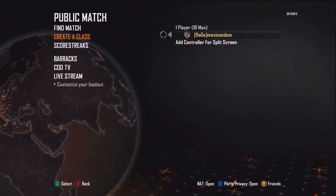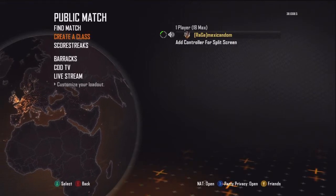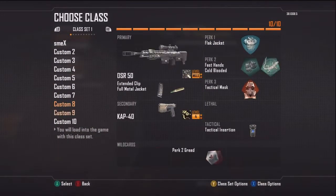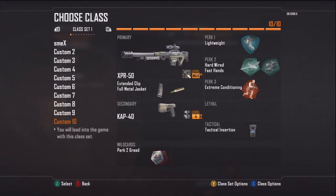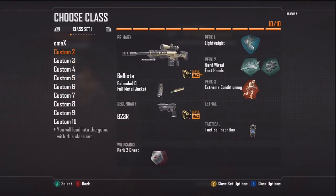I'm just gonna do a quick run through here. I got some questions on my channel — somebody was asking what attachments I use on my snipers. The only attachments I use is extended clip and FMJ on everything — all my classes except like one or two for dual band.